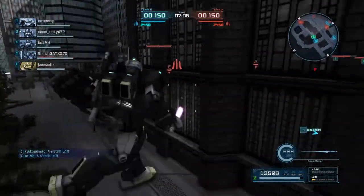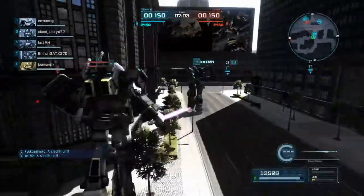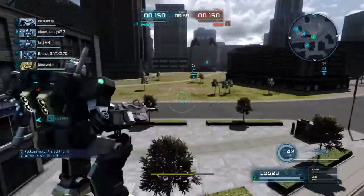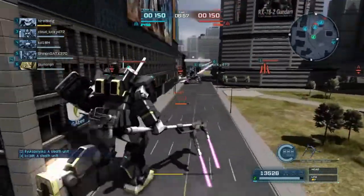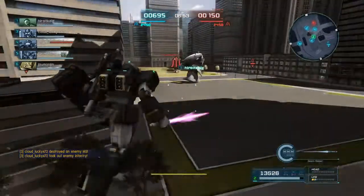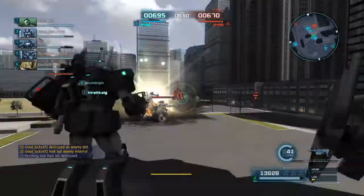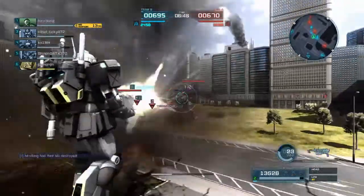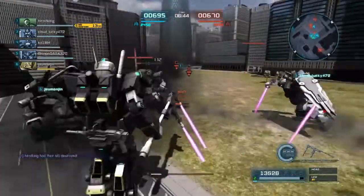Let's tell our allies that there is a stealth unit in the midst. That's the first thing we have to communicate — there is a stealth unit. At the moment, I'm having a little bit of a problem being all melee and we don't have as much firepower.